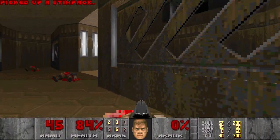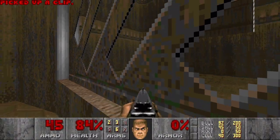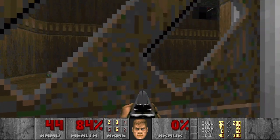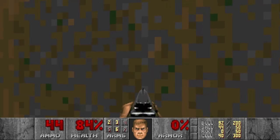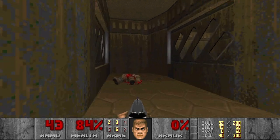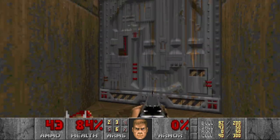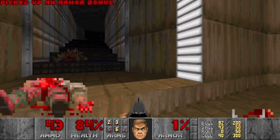Then this switch. And how do I get this backpack here? Should be a secret outside, right? I think this should open, but how? Anything weird in this place? Maybe a suitable switch, or maybe just a way back? I guess we'll figure it out later, maybe after I get the blue key.